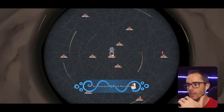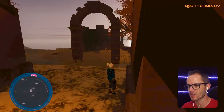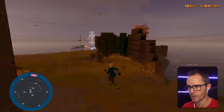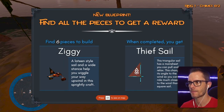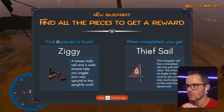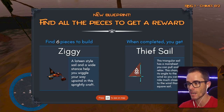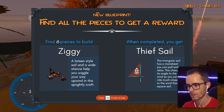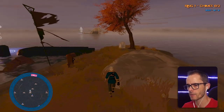Now I can go to different places. What is that, some pots? Let's go get a pot - maybe it's got some water in it, man, I need some water. Find all the pieces to get a reward - six pieces to build a ziggy, and when completed you get a thief sail. This triangular sail has a main sheet you can pull and relax, which changes its angle to the wind, so you can ride much closer to the wind than a square sail. That's pretty awesome - I think we need to change our boat up though.